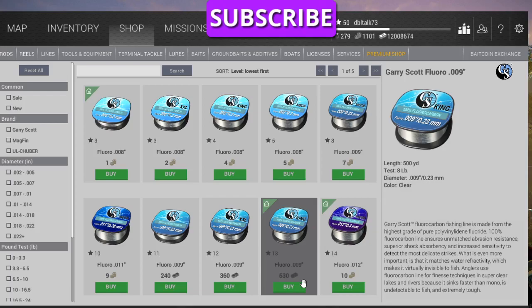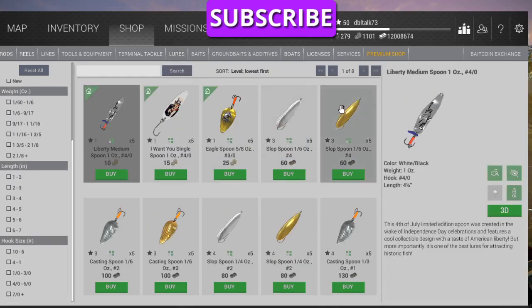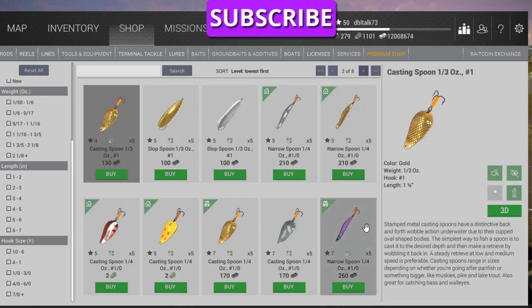Then that narrow spoon quarter ounce, one ought. Lures, spoon, narrow — that's the purple one I believe. There it is: narrow spoon quarter ounce, one ought. That's the one we caught walleye and sauger on.